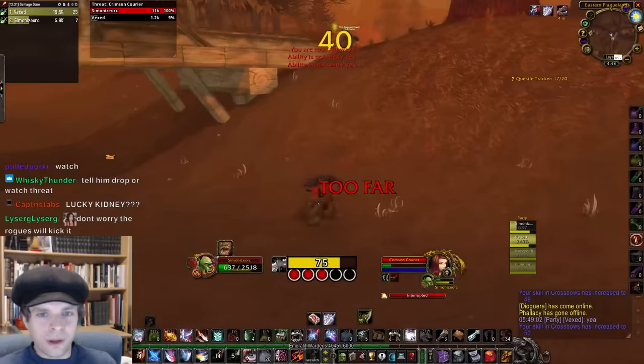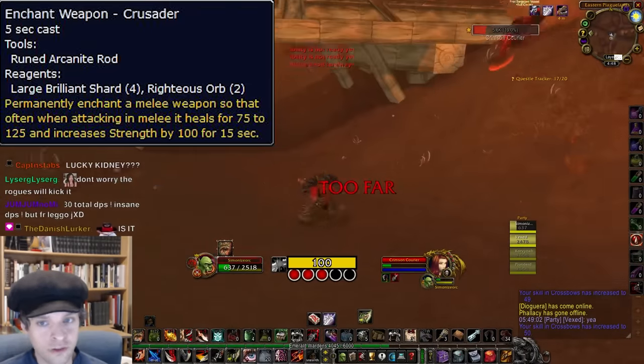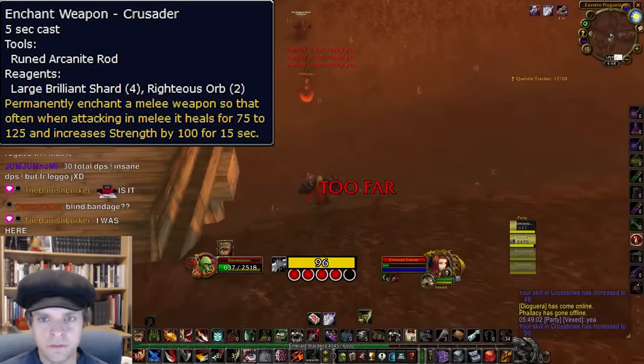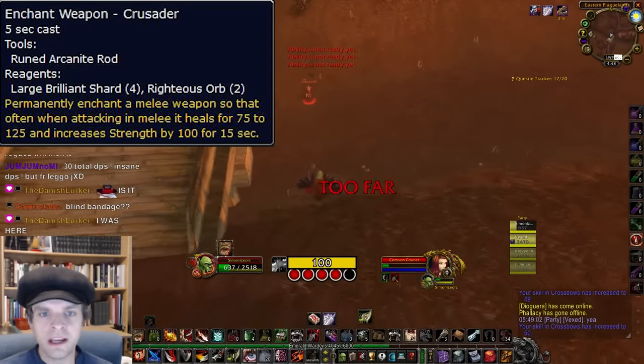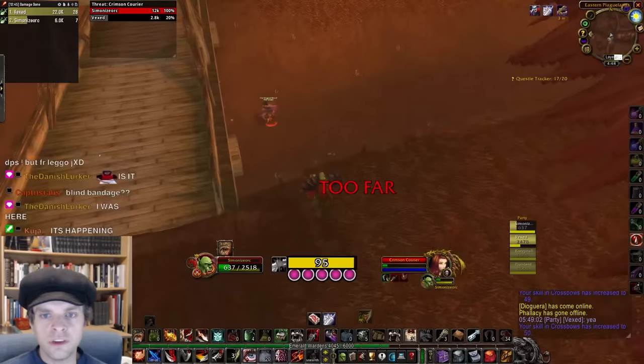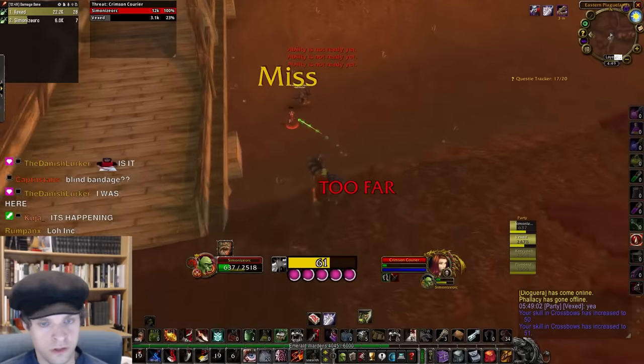Myself as well as some other players have figured out how to obtain the Crusader enchant in Phase 3 at level 50. Crusader is a very powerful weapon enchant that gives a chance on hit to heal you and increase your strength by 100 for 15 seconds. This is an absurdly strong enchant for any class that cares about strength, especially warriors.